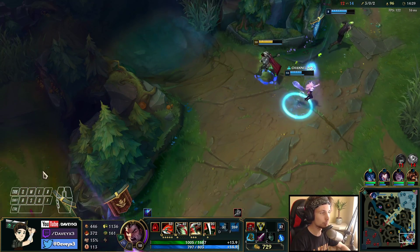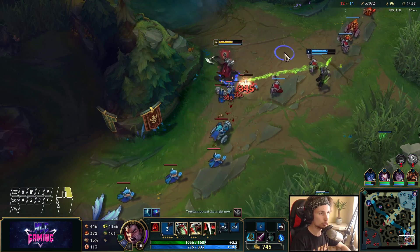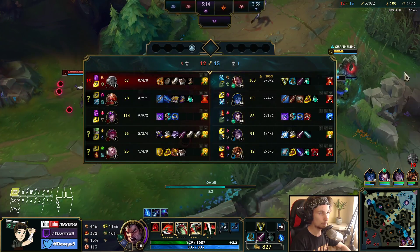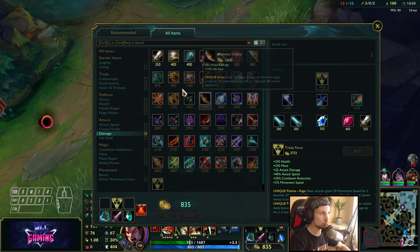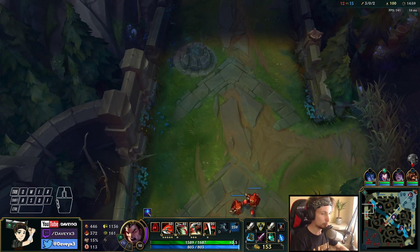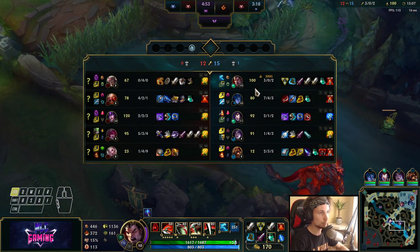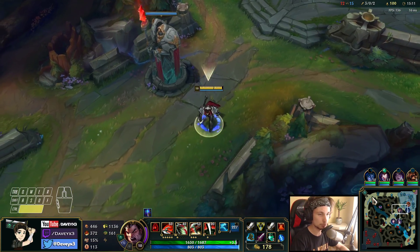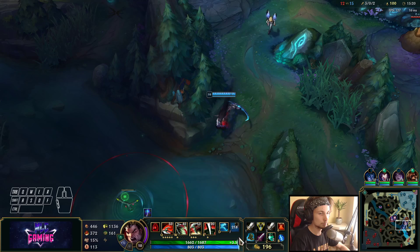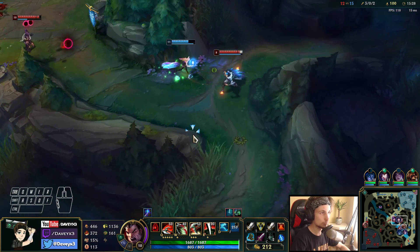The dragon will spawn now, so we have to get that dragon. We can push this in easily with Q. We're going back to base to buy the Blade — that's what we want. Top lane is being pushed in and the dragon is alive; we have to take it. We're all grouping up for the dragon and currently trying to fight these guys.